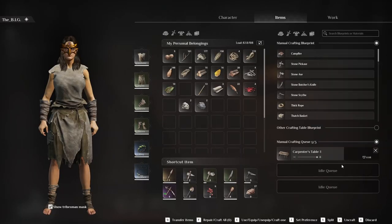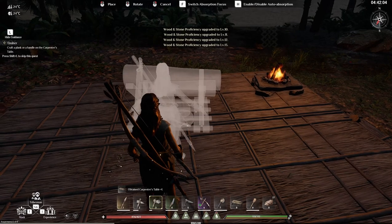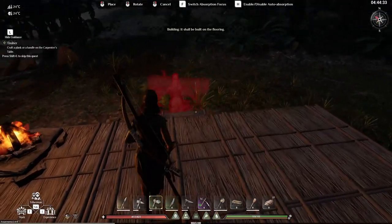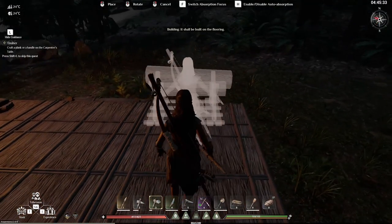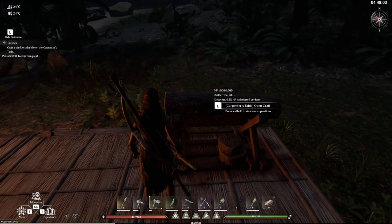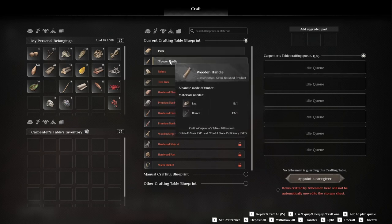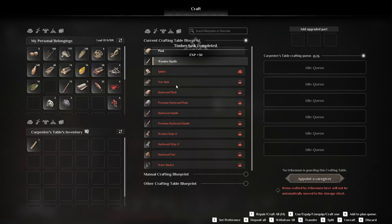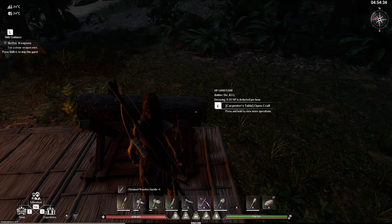This one is still being built — it's kind of normal because the table takes a lot of time to build. It's going to be done in a minute. So it says craft a plank or a handle. We're going to make the wood handle. Just double-click on it — it's done. What you crafted is inside here; you've got to take it because you're going to need it.